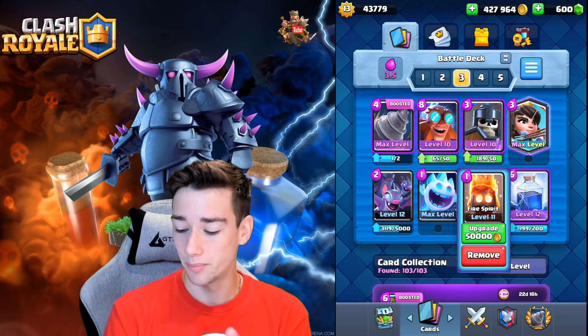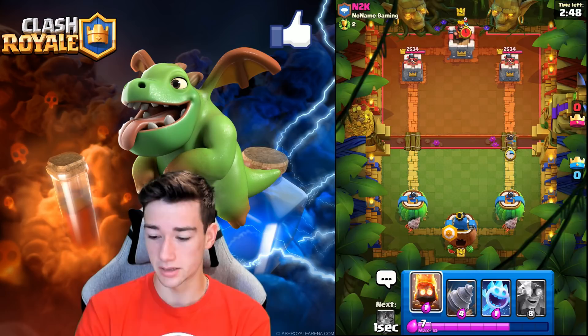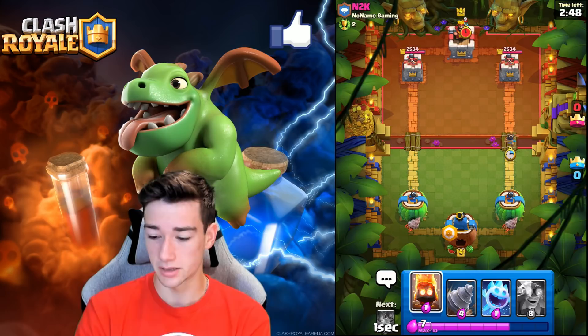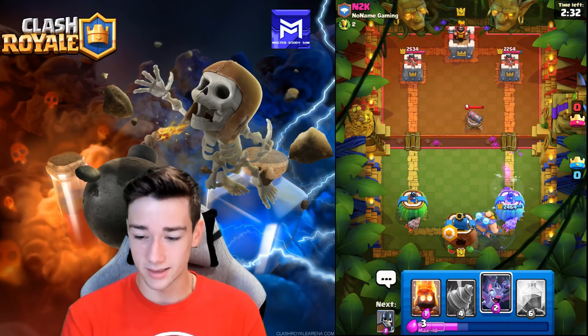Deck number three is a much cheaper Electro Giant Goblin Drill deck. You have the Lightning in here plus both Spirits to keep it super versatile and lots of fun to play. We go Princess first; he goes Ice Spirit — we mirror with an Ice Spirit of our own. He goes one-unit Skeletons; our Princess survives. We go E-Giant in the back — this is a much quicker pace Electro Giant deck, and everyone's using the new card which is pretty fun.